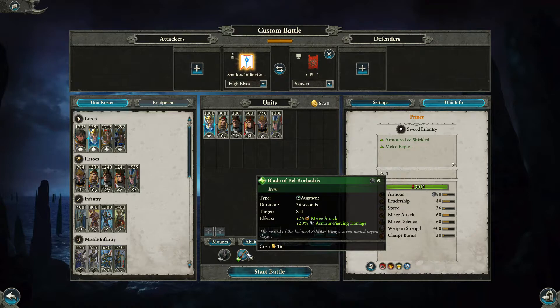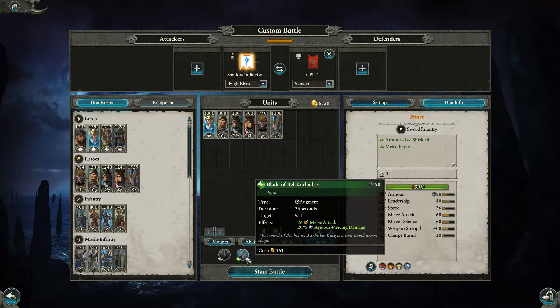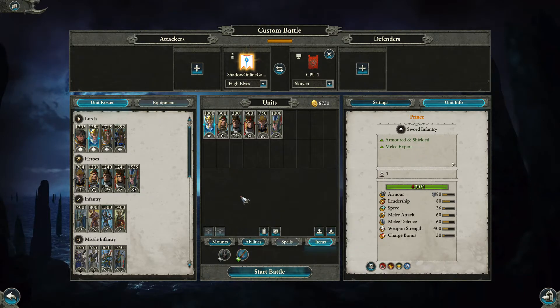He can also have the Blade of Bel Caladris for 161 gold — quite steep for something that only affects himself. It ups his melee attack by 26 and armor-piercing damage by 20%. I'm not sure it's really worth it at 161, especially compared to what the Princess can get for a similar cost. So we'll move on to the next lord.